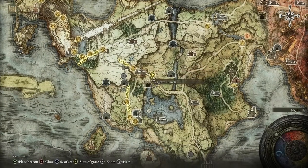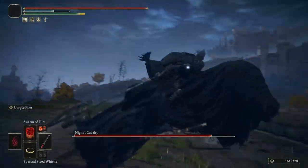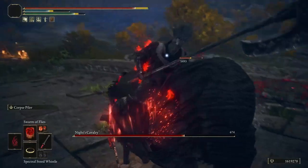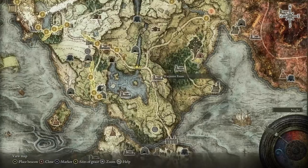The first enemy is on this bridge in Limgrave. At nighttime you'll find this guy patrolling the bridge. All you have to do to get the item is defeat him, and the first reward is an Ash of War for Repeating Thrust.